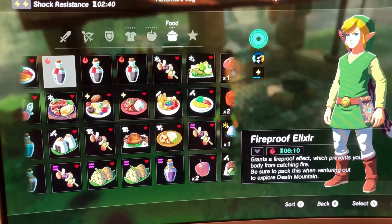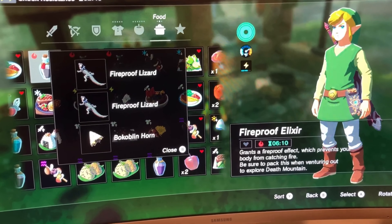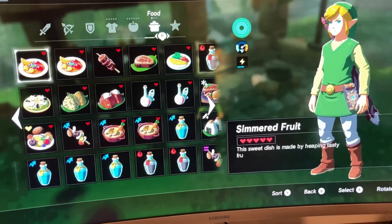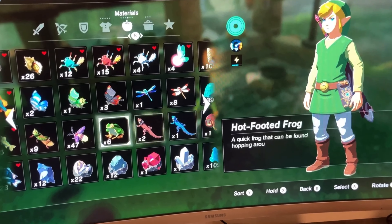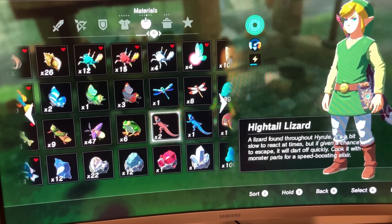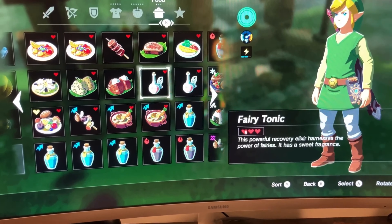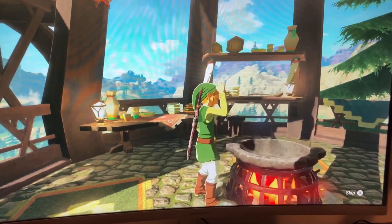So for a fireproof elixir, you need two fireproof lizards and a bokoblin horn. Lucky for me we have bokoblin horns, but I haven't checked for fireproof lizards, so let's check real quick. Please tell me I have them. Hold up. Oh no. No! And we're not allowed to go hunt, are we? We are not allowed to go hunt. But this is it — this is a sort of win, in my opinion. No! What? We have the result.